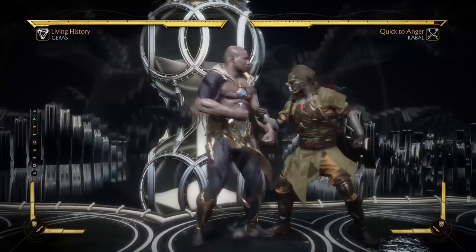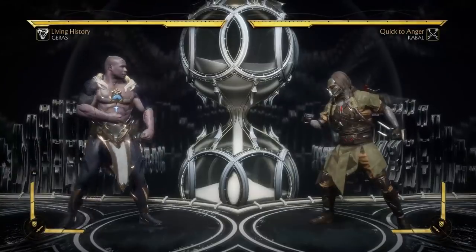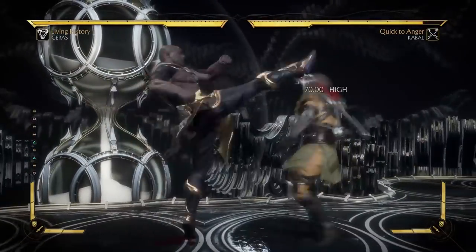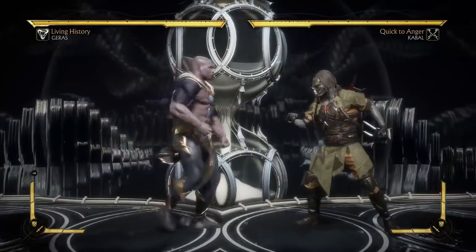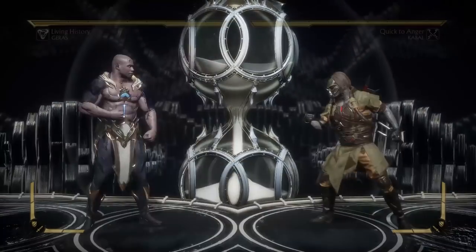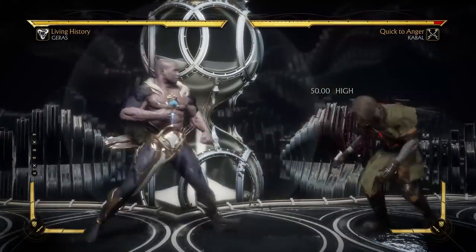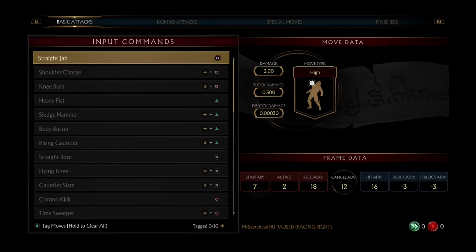He has no back 1. Forward 1 is mid — advancing mid. Oh, that's good. He has a sweep. What the hell is he doing? That is the most NRS animation I've ever seen. What the fuck is he even doing? Gonna have to slow that down. So he actually has a decent amount of mids, which is good.